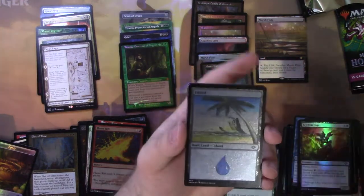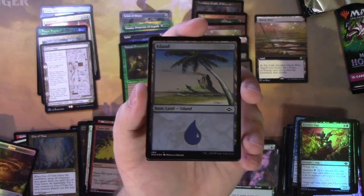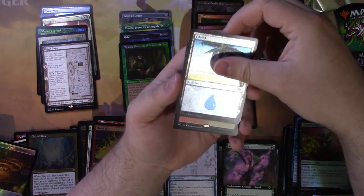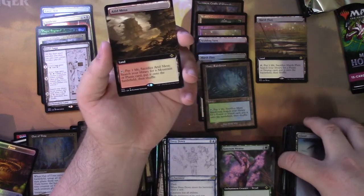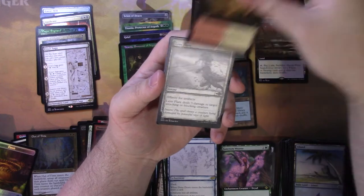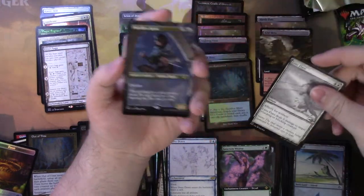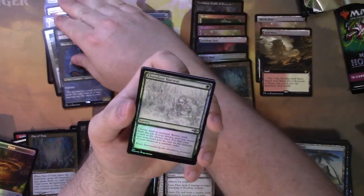Oh yes, this is the one! I love this art — this is my favorite island art, probably of all time. It's an island from the perspective of someone standing on shore with a tree in front of them. And there we go folks — we finally got it. We have one of each enemy fetch land in this box, and this is fetch land number seven! And we got a Shardless Agent — borderless — that can go over in the playable category. Abundant Harvest. Mine Collapse.